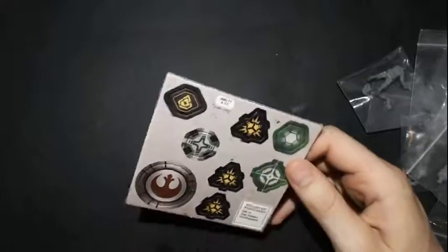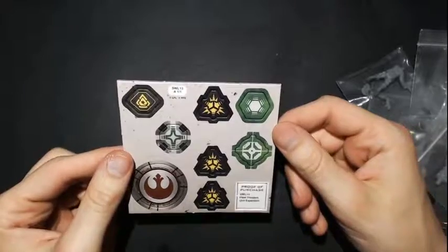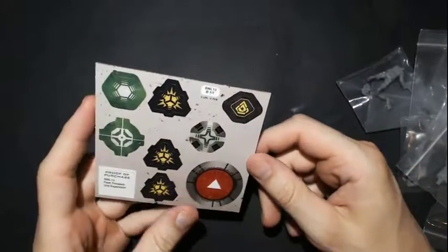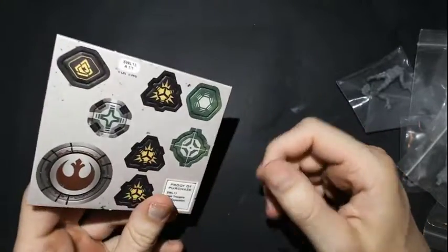Let's see here, the tokens. We got three suppression tokens, one standby. We got... I don't know what the other token's called in the corner there, that diamond — I should know that but I don't. We got the aim, the dodge, and the rebel trooper activation token.